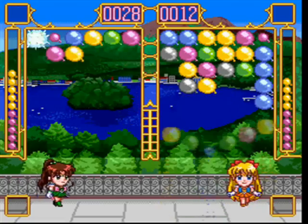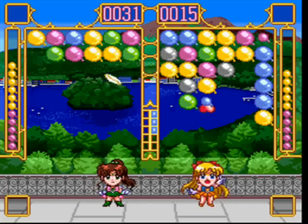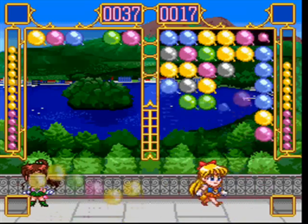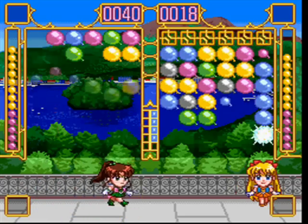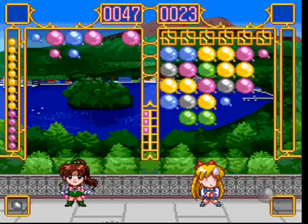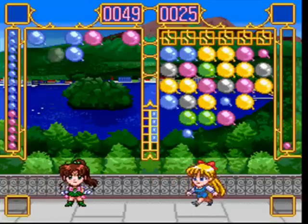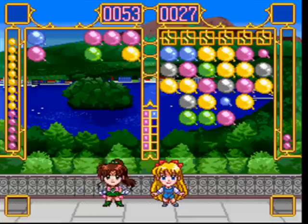If you pop so many balloons at a time, you'll get the gray balloons that you just saw pop up on Sailor Venus' side. You need to burst the colored balloons in a pattern around them. You see what just happened to her? She caught that item — that one powers you down. It's not a good thing. You see how my energy just went blue? Popping the gray balloons reduces your energy.